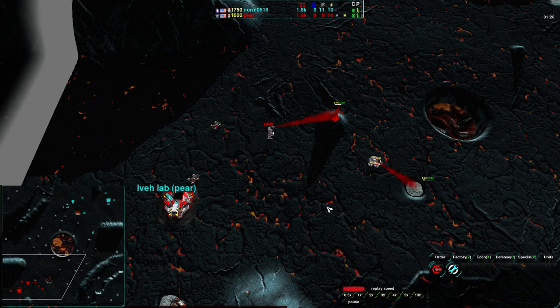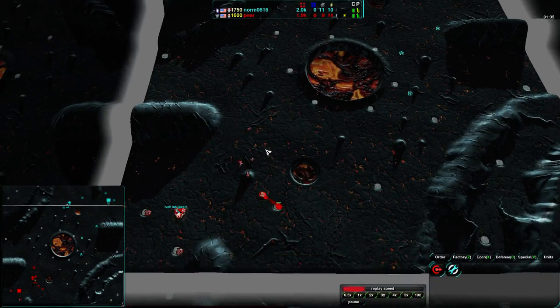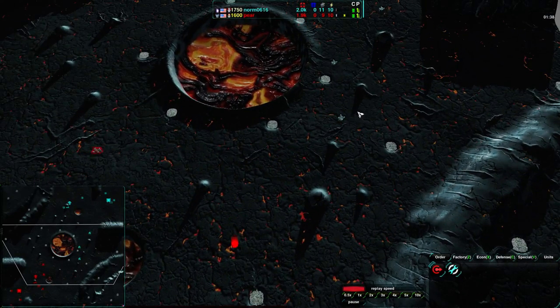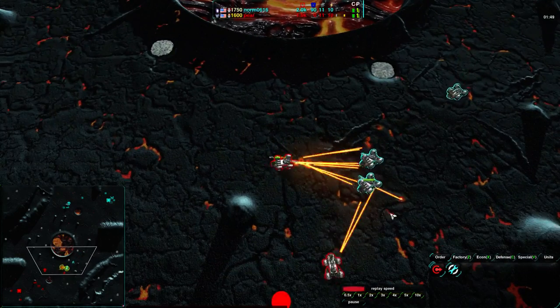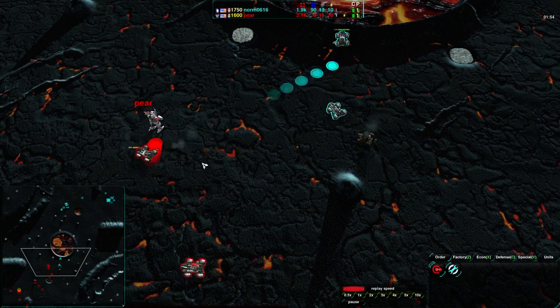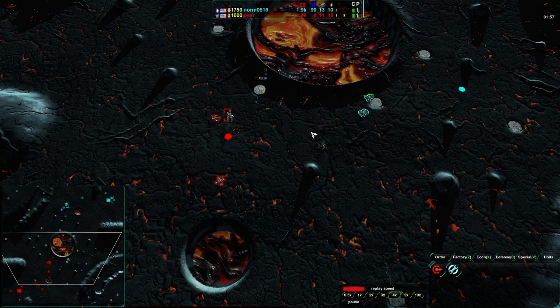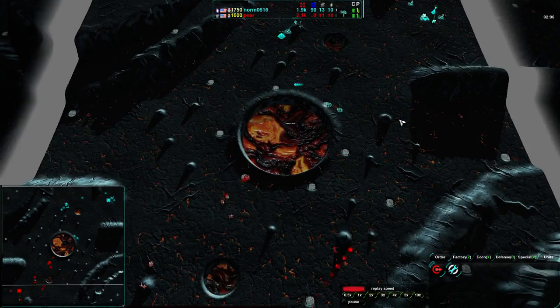It looks like only a couple scorchers have come out for Pear so far. He is building levelers very early on, and interestingly he is not going for more scorchers - he's intending to go for the anti-raider option right away. Levelers against scorchers is a little bit tricky, though levelers do pretty much have the advantage, as would be expected - they are a riot unit. First battle being joined, Norm losing a scorcher basically for free. That scorcher got way out of position and got hit by both of Pear's scorchers - scorchers deal more damage the closer they are to the opponent. That was not the best micromanagement from Norm.